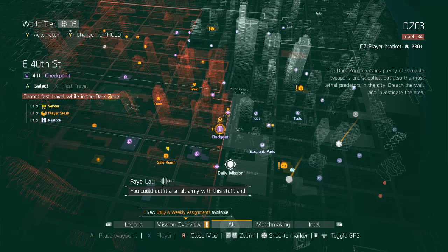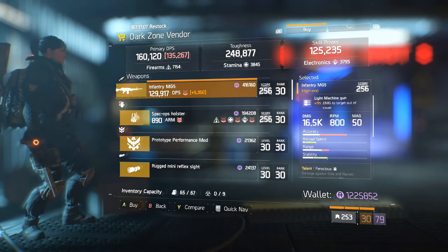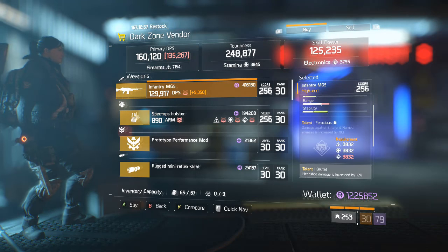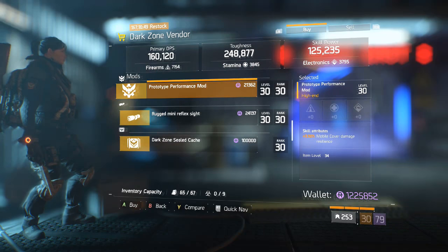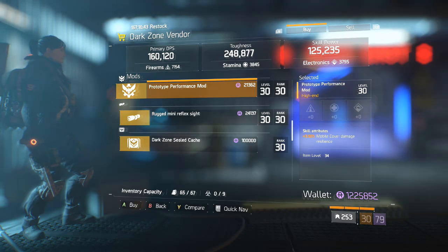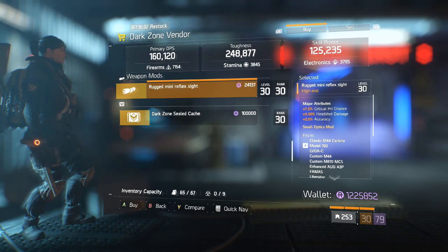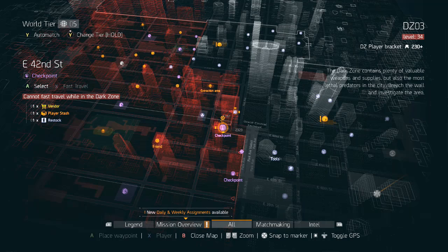Moving on to East 40th Street Checkpoint in the DZ — an MG5 with Ferocious, Brutal, and Determined. A very good roll if you can unlock Ferocious for PvE content and reroll Determined to whatever you'd want; however, if you can't unlock Ferocious, it's not a very good weapon. We have a Sturdy Holster. A Performance Mod with Mobile Cover Damage Resilience, which is very good for the new Incursion — I would recommend picking up a couple, though they're not required. We have a Rugged Mini Reflex Sight with Critical Hit Chance, Headshot Damage, and Accuracy — almost a perfectly rolled Mini Reflex Sight, but it doesn't have Critical Hit Damage.